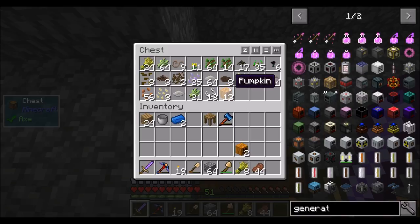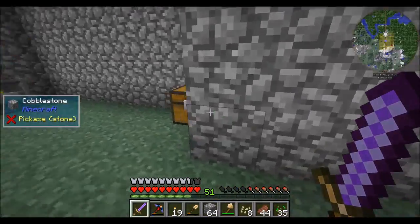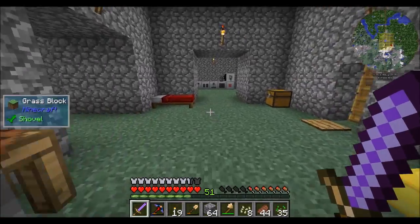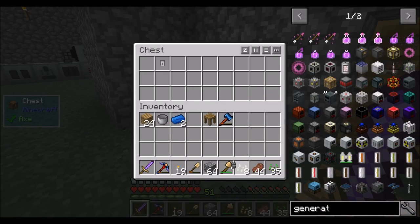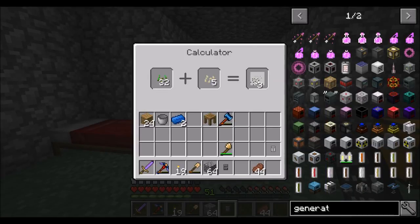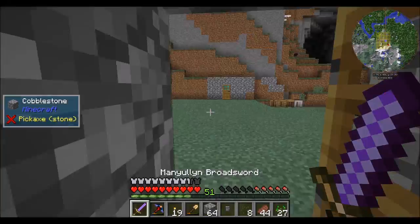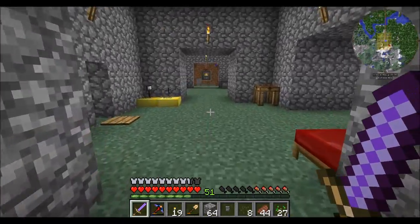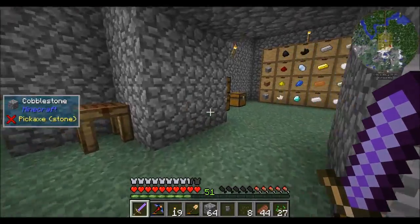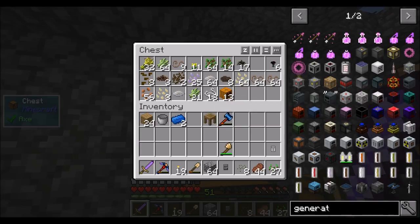We're going to want our calculator - the regular calculator - and let's grab our info calculator too. We can combine them to get some broccoli seeds. I'll get a handful of broccoli seeds. I assume it grows broccoli - that's obvious - but beyond that I don't know what use broccoli seeds have. I should have a hoe around here somewhere. I'm going to expand this farm a little bit and make it more farm-like.